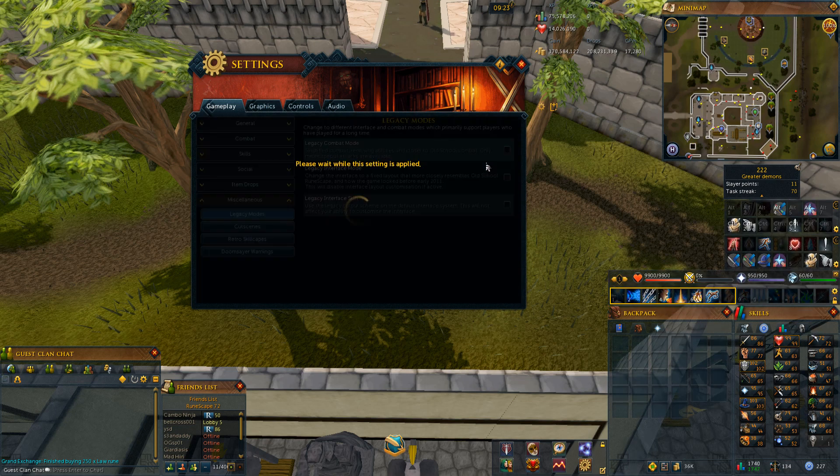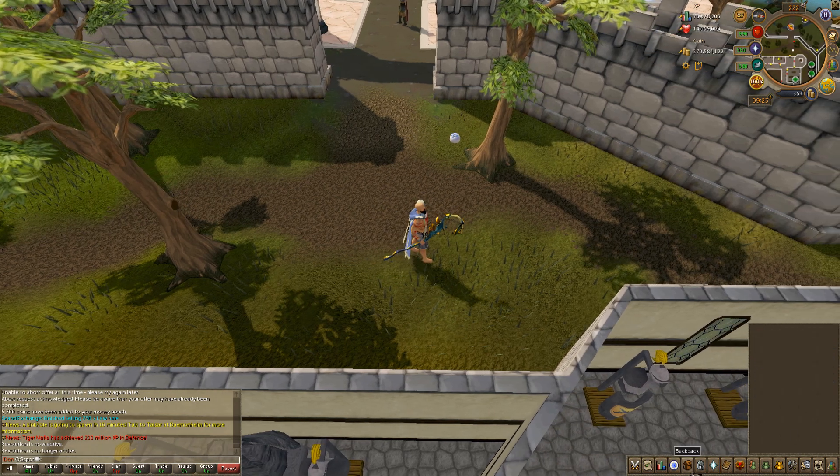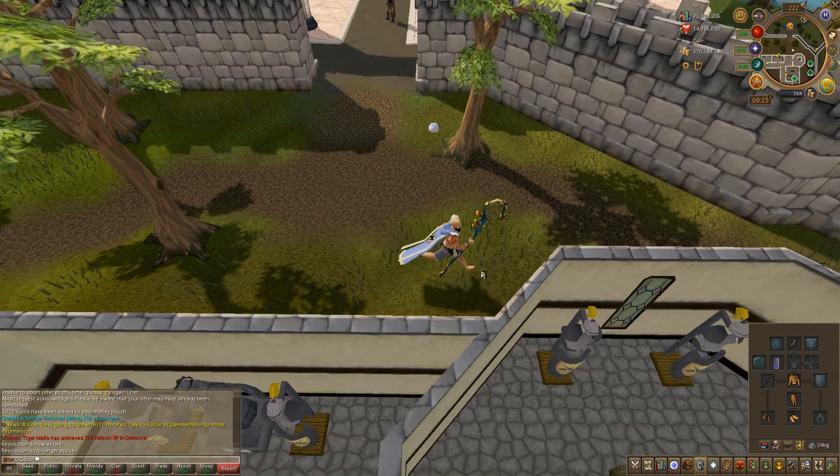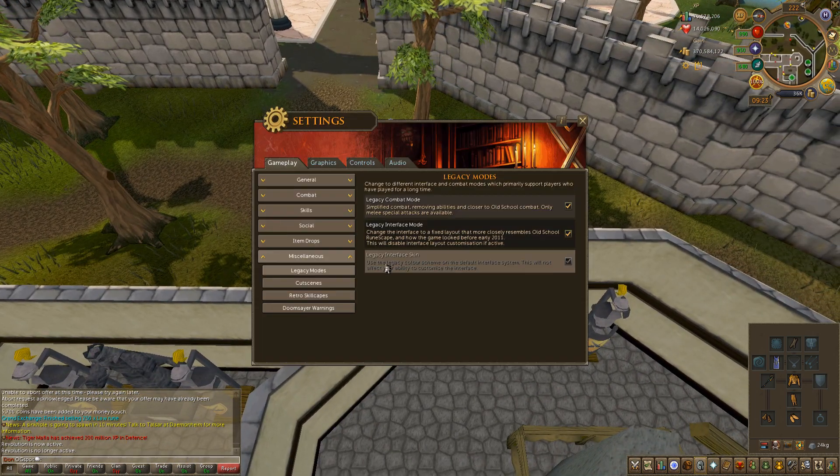As you can see, I gained all my abilities back in the combat bar. And then you can see Legacy Interface Mode — you're going to see quite a big difference here. Your inventory goes back to where it was before.